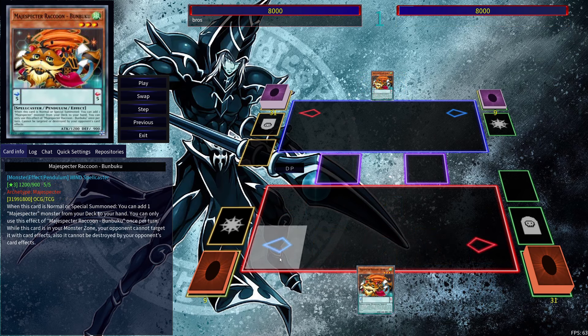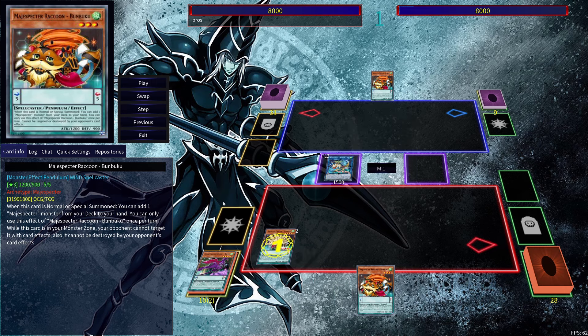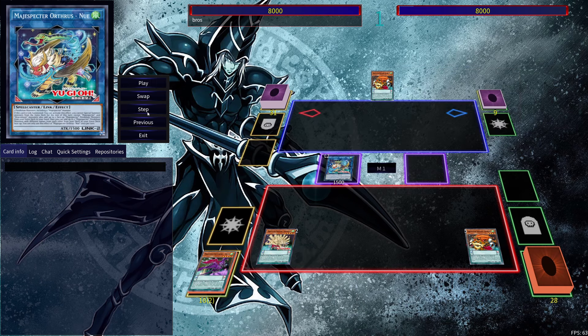The next combo is a one-card combo using Bunbuku. We're going to normal summon Bunbuku, search out New and Porcupine, use Porcupine's effect to summon it out, then link into New. We add those two cards back into our hand and put Yada and QB into the extra deck.